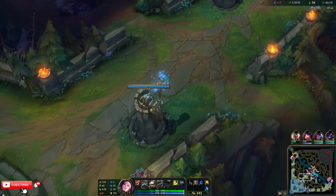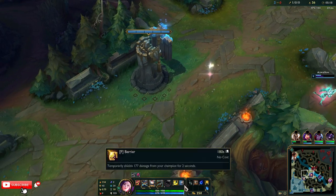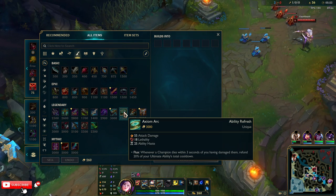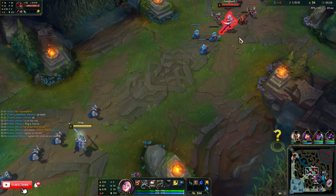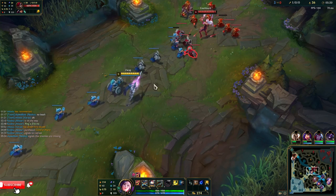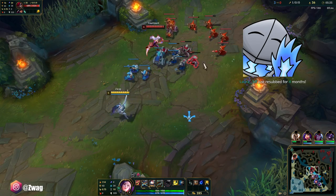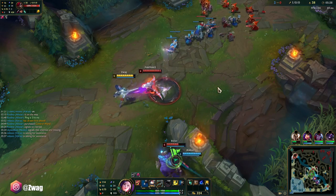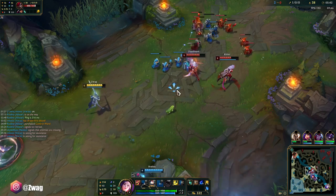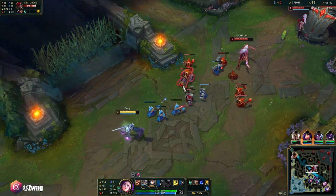Wait a second — I thought I was in mid lane. There's just so much we could do. I may still go Axiom Arc. Ravenous Hydra would give a lot of AD if I stack it up, although then I wouldn't have an Armor Pen item. I'm definitely going to need one. You almost hit her into me — that was a little scary. Luckily Diana's not level 6, so couldn't do anything there anyway.